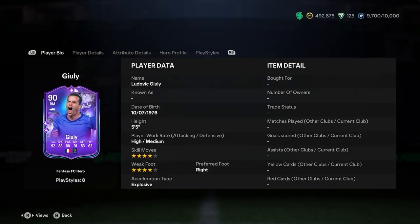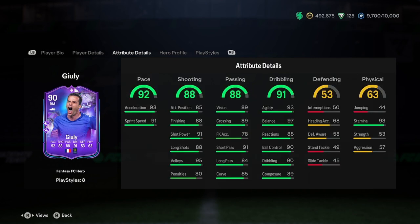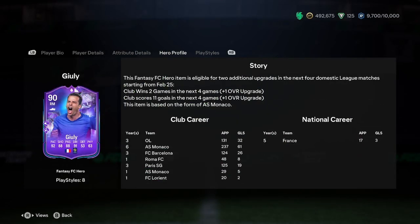Welcome to the boys, it's Dale. We did a player analysis on the new Ludovic Ghoulie Fantasy FC card. This card actually looks very good, and it is a Fantasy FC card based on Monaco.